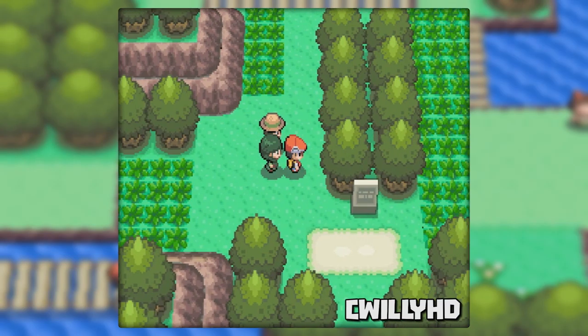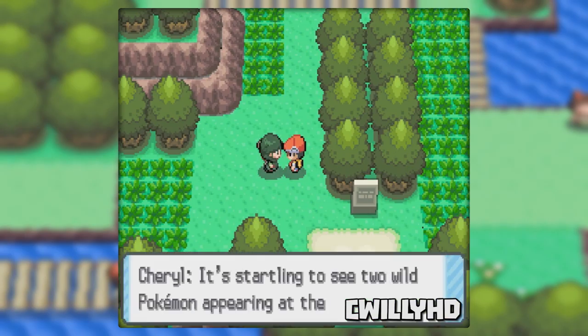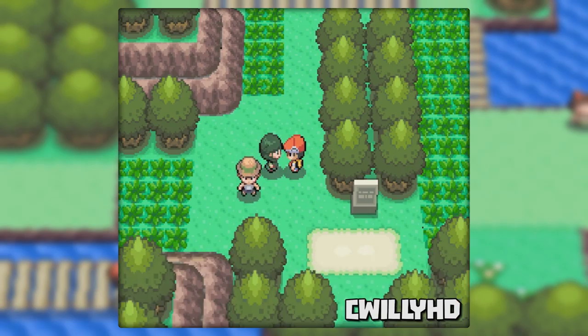This next one's completely pointless but still kind of funny. In Eterna Forest when you're escorting Cheryl, there's an NPC here that can walk right through her. The person cannot run through you, but they apparently never programmed him to ignore Cheryl, so he just walks right through.